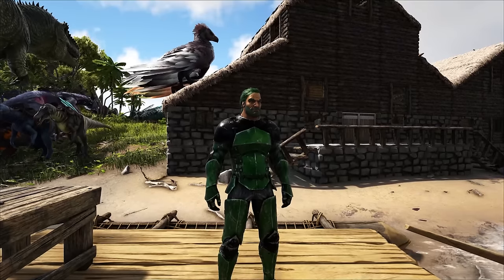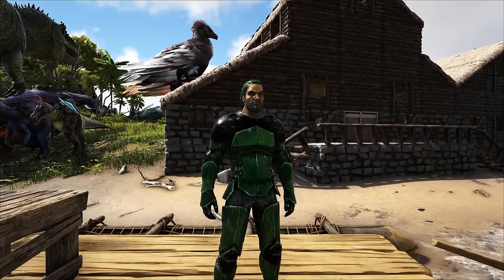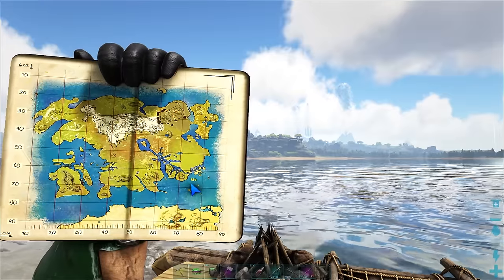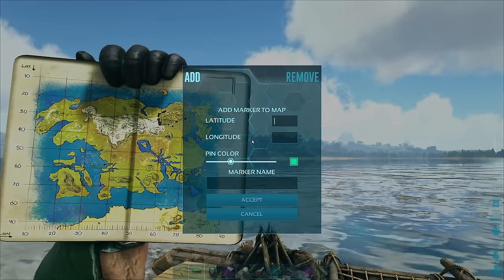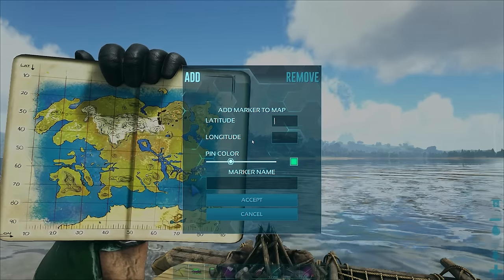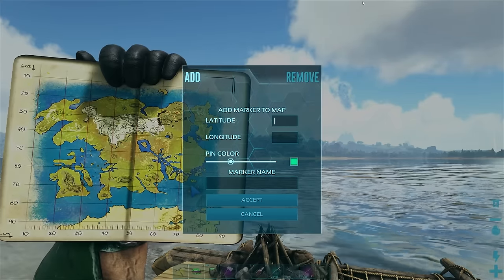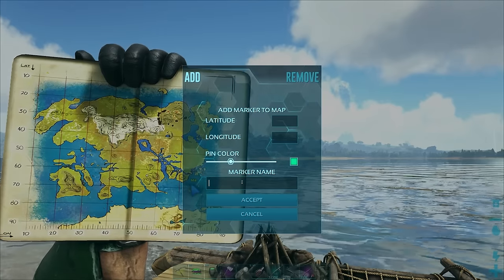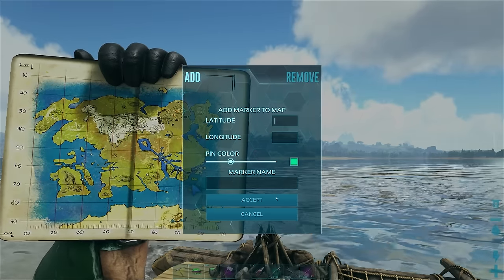Another quick and easy tip: this is helpful when you're just starting out, or if you need to find a specific spot you want to get back to. Open up your map and press P - you'll be able to put pins exactly where you want them on the map so you can come back to them. You can put markers, and if somebody is messing with you and you want to know exactly where they're at, you can do it. Just put in the latitude and longitude, select the pin color, put the marker name, and set it.